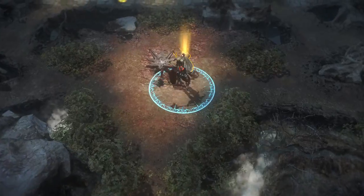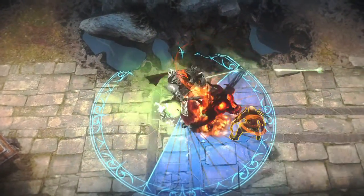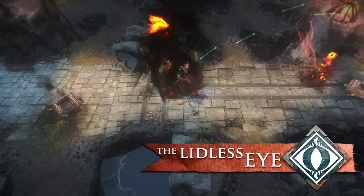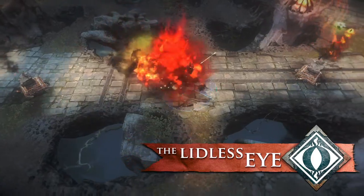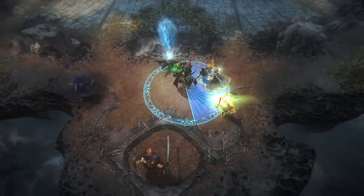Use ability combos to maximize Sauron's damage output. Root an enemy with Dark Lord Twitch, then knock them back with Might of Barad-dûr. As they flee in terror, the Lidless Eye can finish them off, no matter how far they run. Face the Dark Lord at your peril.